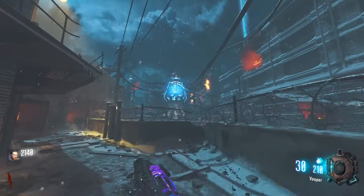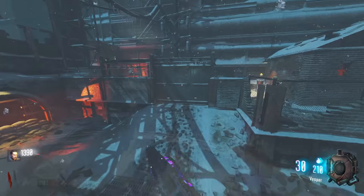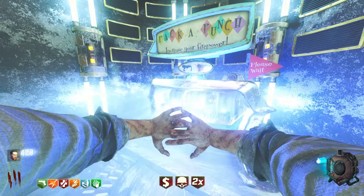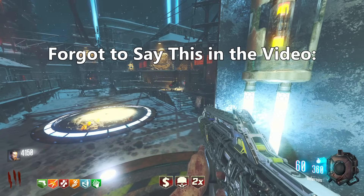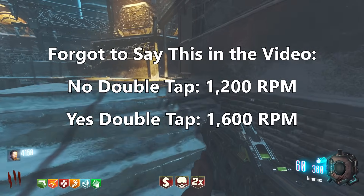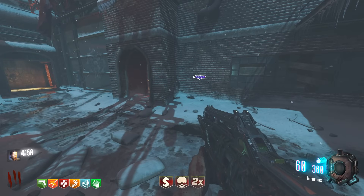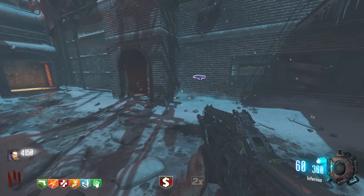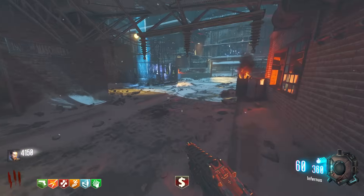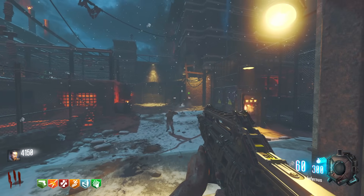Now we already have it. I have to get the teleporters open so I can Pack-a-Punch the Vesper — forgot I have to do that. That's one, that's two, that's three, and now we can Pack-a-Punch it with the use of Gobblegum. Now we have the Infernus. The Vesper is an interesting case — it is a really fast firing weapon that I think shoots so fast it makes it kind of shitty. You can control the ammo, but the issue is it doesn't have a lot of ammo, and this is me emptying one magazine.